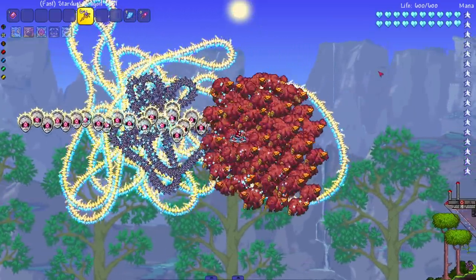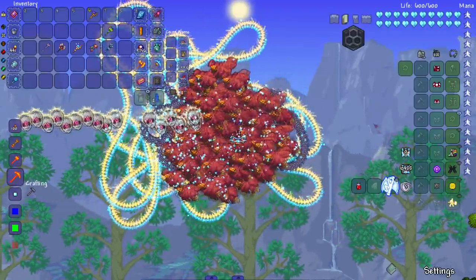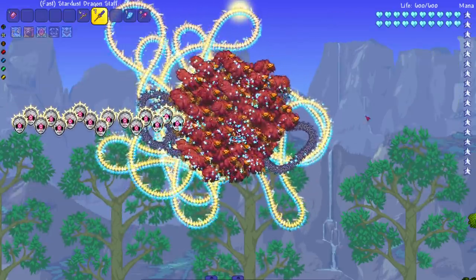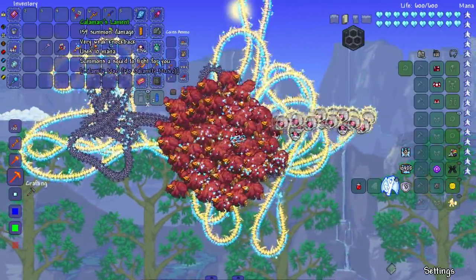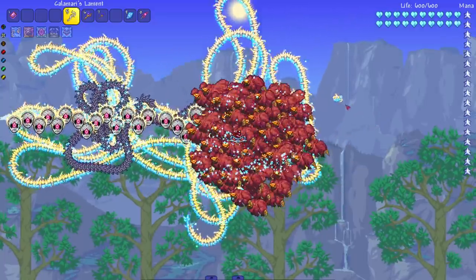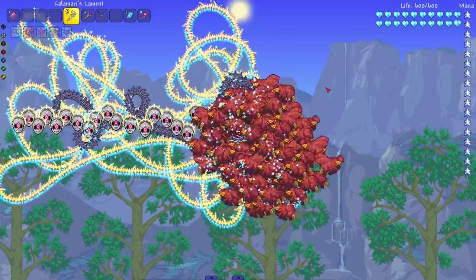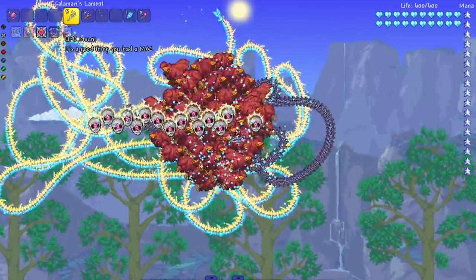Maybe it just summons the stardust dragon really fast. I don't think our summon count is going up. I don't think that's doing anything either. Let me try summoning in more minions in general — Calamari's Lament summons squids. I'm seeing a stardust dragon head floating around with no body. Maybe we already broke the game — we didn't crash it, but I think we may have just broken summoning in general because I'm not seeing things being summoned anymore.